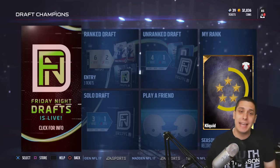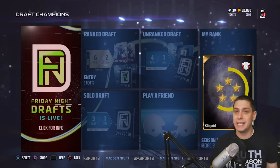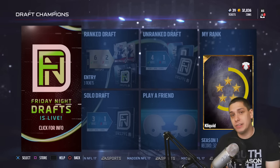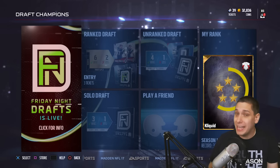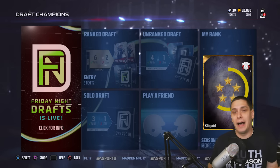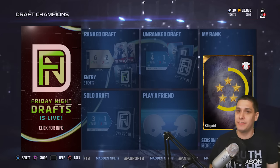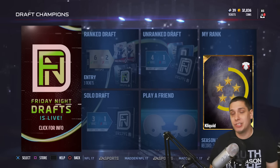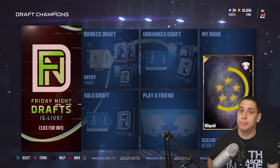This is going to be each Friday, by the way. And if you don't win all six, you're still going to get a number of Gold Badges depending on how many wins you get. You can take those and put them into a set to get the Gold FND players, or you can take six Gold Badges to create an Elite Badge. With the Elite Badges, you can go in with one and get one of the weekly Friday Night Draft Elite players.